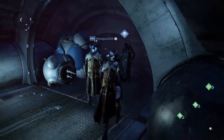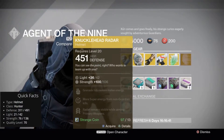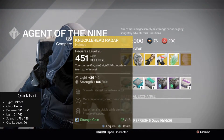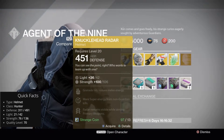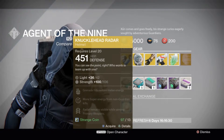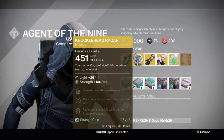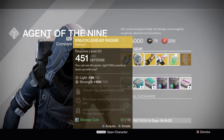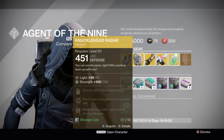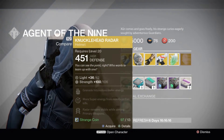Next we'll be looking at the Knucklehead Radar for the Hunter. The stat roll on it is a 106 with the max being 136, so I don't know that that's a great roll. I had this one already, so I didn't pick it up this time, but I used to use it pretty frequently in Crucible. It's not great in PvE in my opinion, but it's not bad. I don't know that it's worth an exotic slot — there are probably better ones, especially for Blade Dancer with the Mask of the Third Man.